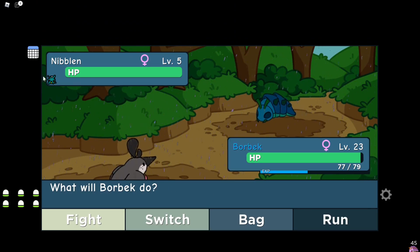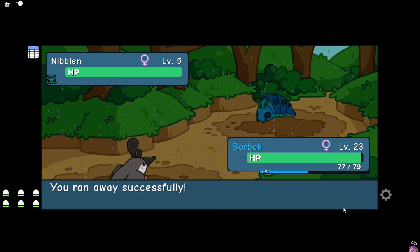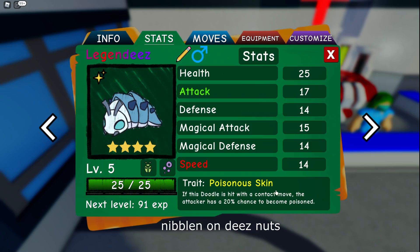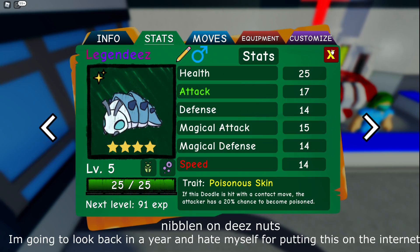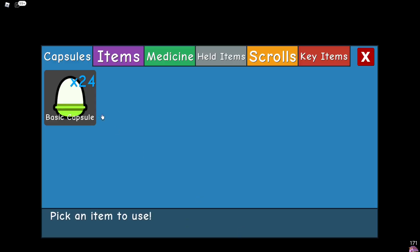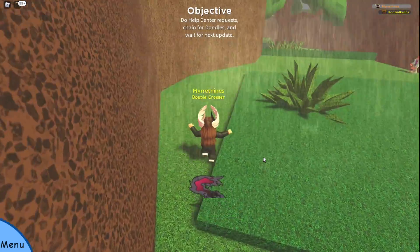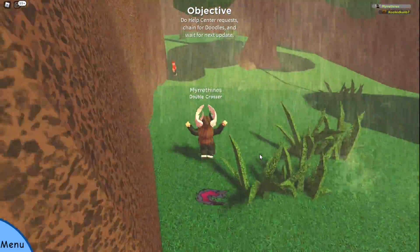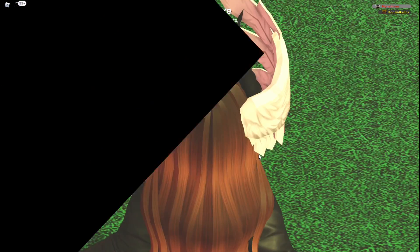I actually did get a tinted doodle — it was like cyan or something, which I think is pretty cool. I ran away from it because I was kind of shocked at first, but that's not really what I was looking for. And it wasn't too much longer before I got what I was waiting for: my misprint Niblin, which I did name Legend D's because he's legendary, and also D's is a funny joke — that's what I named my original Mothra. My immediate course of action as soon as I get any type of shiny is to go level it up, so that's what I went to do.